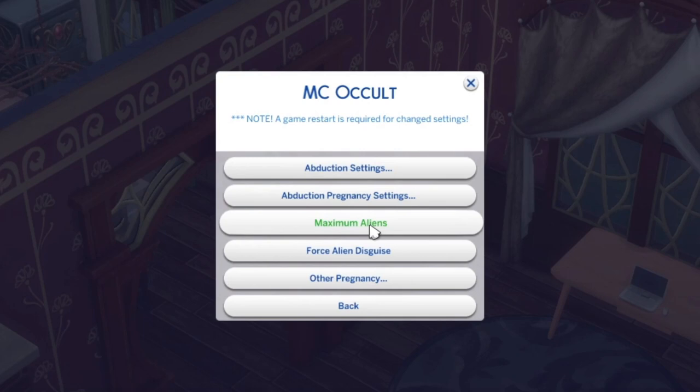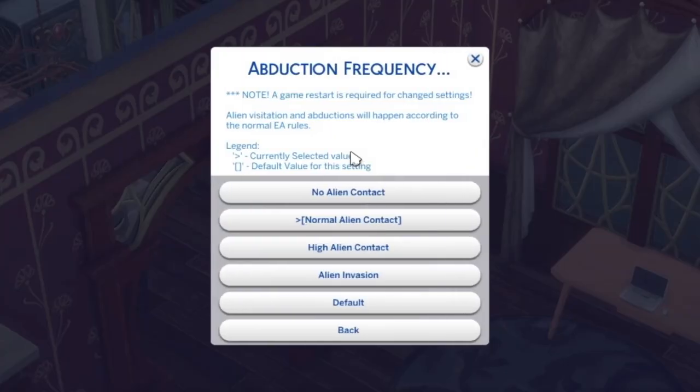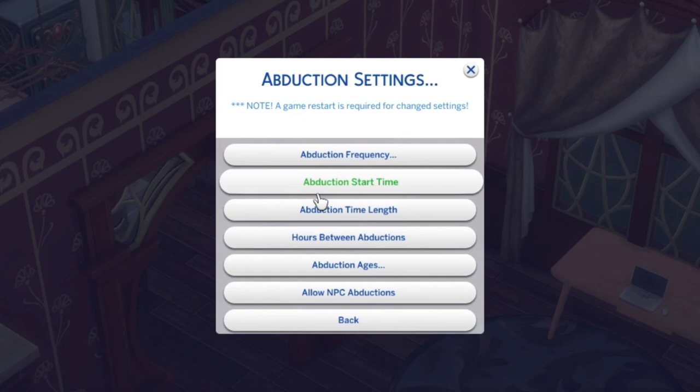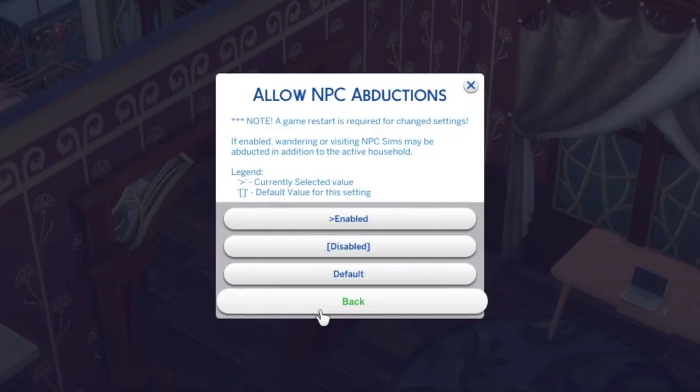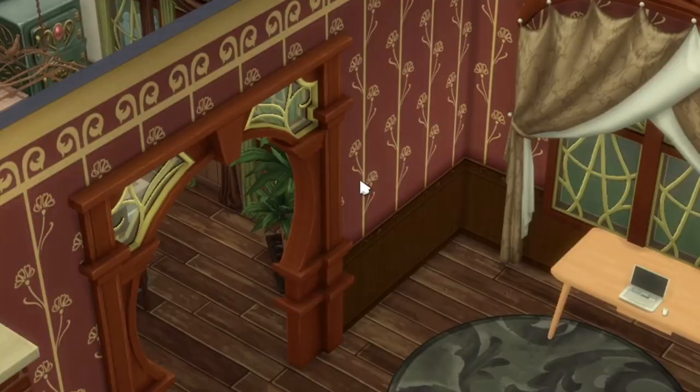At last we're on MC Occult — it currently only shows aliens and not the other occults. There are abduction settings here, and if you're fed up with the amount of times your Sim gets abducted in the middle of something really important, you can actually disable it. You've got abduction start time, abduction time length, hours between abductions, abduction ages, and allow NPC abductions — which looks fun, so I've enabled that.